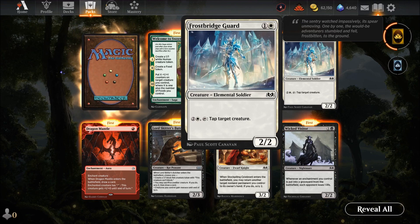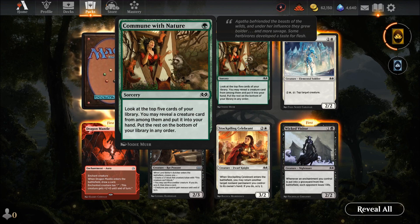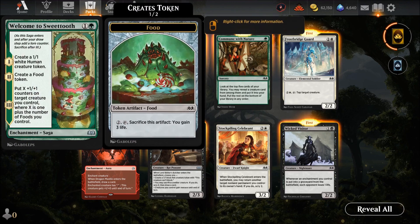Frost Bridge — two-two for two with a good ability, solid card. Commune with Nature — one mana: look at the top five cards, reveal a creature card from among them, put it in your hand, put the rest on the bottom in order. Welcome to Sweet Tooth — create a one-one white human token, create a food token, put X plus-one-plus-one counters on a target creature where X is the number of food you control. In a food deck, you'll definitely be using that card.